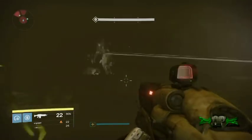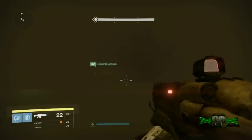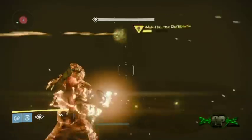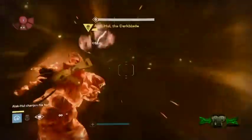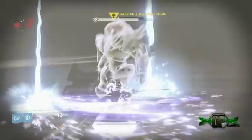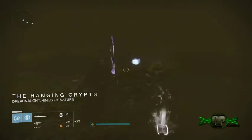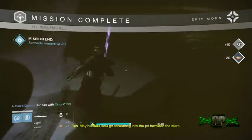I wish I had a picture of the Unstable Core to show you guys, but I couldn't find one. Thankfully the Reddit community helped — I went on there and asked what this thing was, and they told me it's a Thrall. Once you realize what it is, this is super easy. I just wanted to share this with you guys so you know where this thing is. If this video helped you, like and subscribe — I'll see you later!